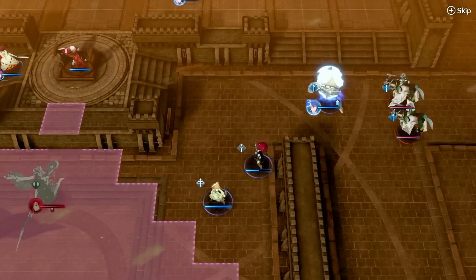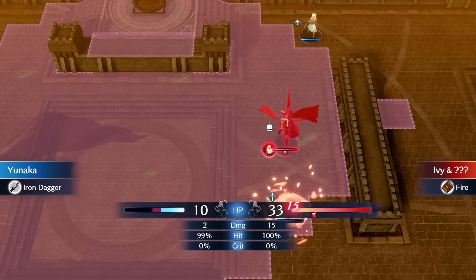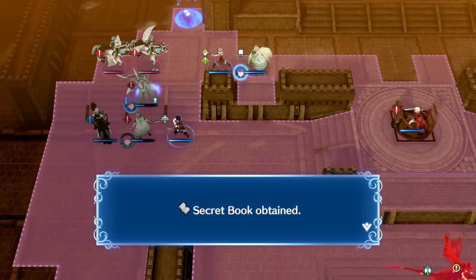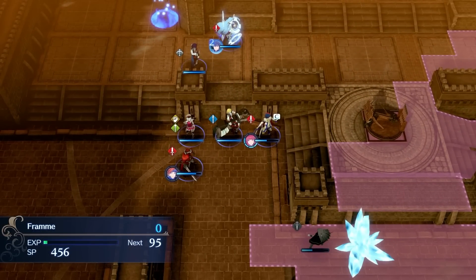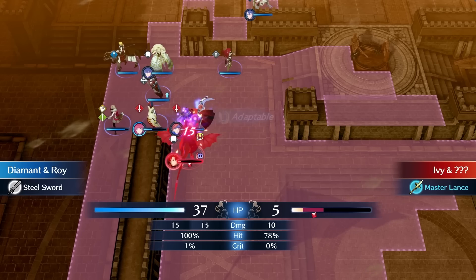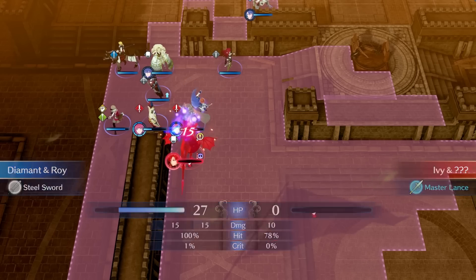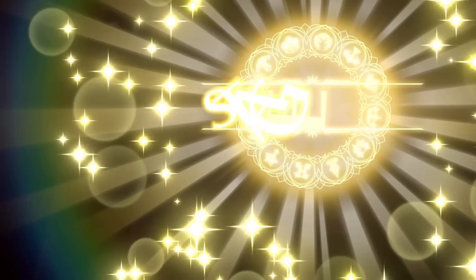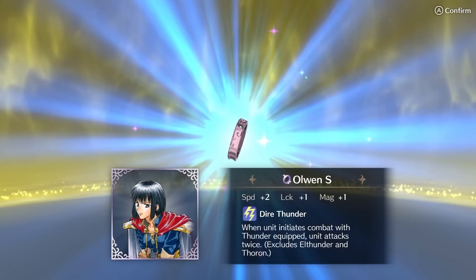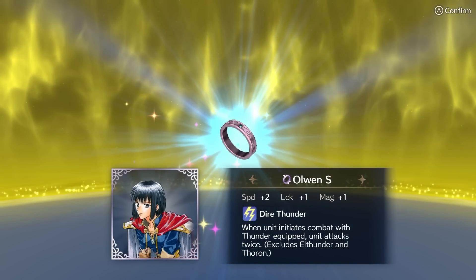When Ivy starts to move, I use Yunaka to bait her away from the rest of my army as they finish off the remaining enemies, including a mage that has a droppable Secret Book. I move Yunaka back to the rest of my army and use Obstruct to prevent Ivy from using the killer axe. Now I surround Ivy and slowly chip her down. I get the kill with Yunaka and end the map. We gain access to the Leif Ring which is, unfortunately, fairly mediocre, but it also gives me access to the Olwen Bond Ring.